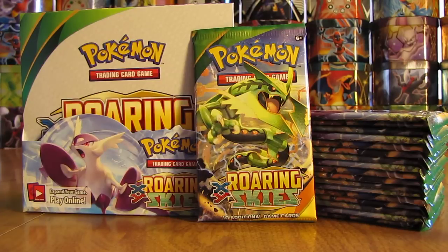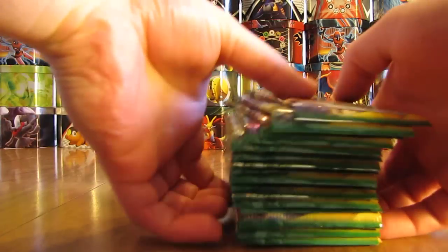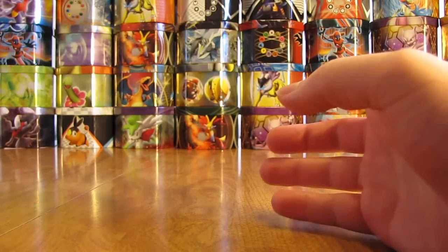Hey YouTube, this is Primetime Pokemon. I'm here with part 2 of me opening a Roaring Skies Booster Box. There should be a button on the screen and a link in the description that will lead you back to part 1. This Roaring Skies Booster Box I got from Collectors Cash, that's www.collectorscash.com, and right now they are selling for $89.99. In the first half of the box in part 1 I had pretty decent pulls — 3 Ultra Rares — so I'm hoping to get 3 more out of the second half.